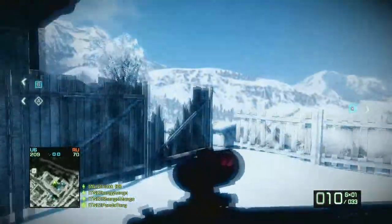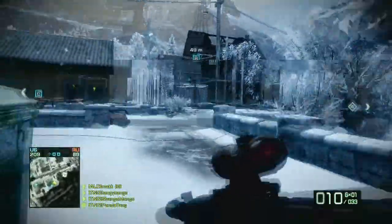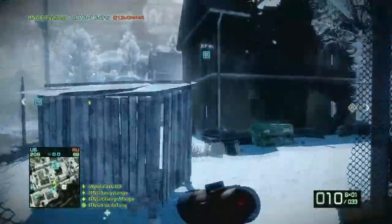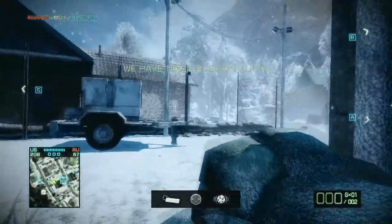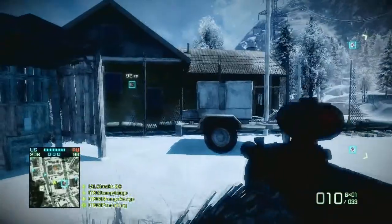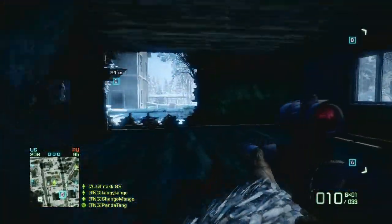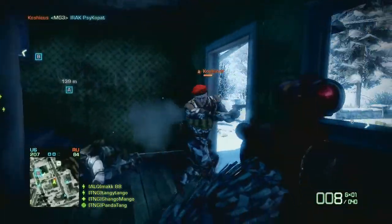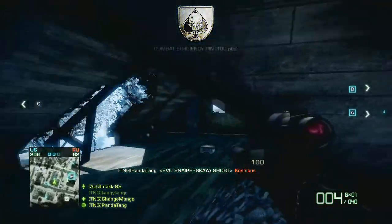These weapons are basically the same but as always I have a personal preference, which is the SVU. Even though these weapons are quite similar I feel that the SVU is slightly superior. The fact that the SVU has a silencer which leaves no tracer effect gives me the opportunity to be more stealthy, and the ability to shoot without being noticed is a big factor for me because I'm always up in front in the battle. I don't know if it's just me but I feel that the SVU has less kick to it compared to the Type 88.